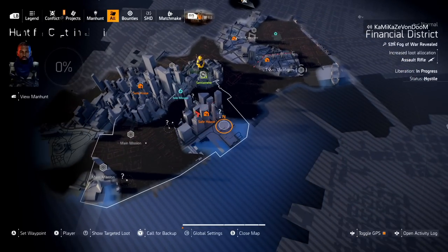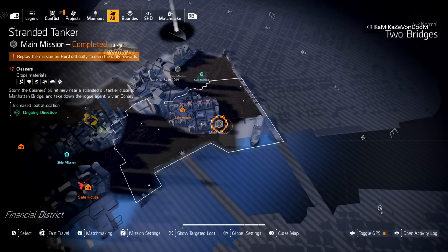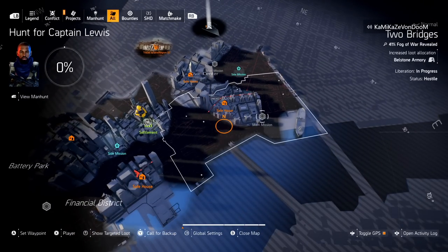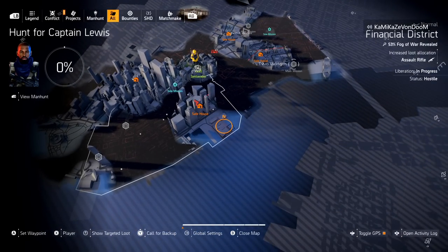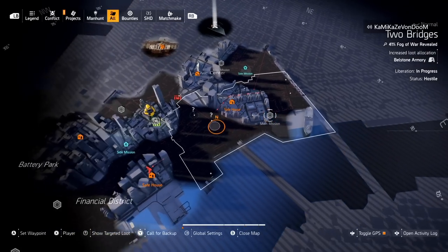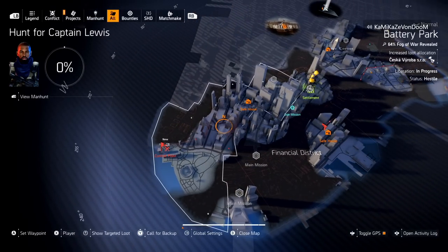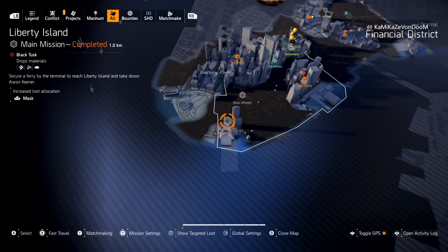Beat Wall Street, then fast travel back to the Police Depot side mission and finish it. Then go to Stranded Tanker and finish that. As you're finishing Stranded Tanker, one person runs over to the Carry Tunnel side mission, and the other person — when done with Wall Street — starts the Pier 26 side mission. Finishing Stranded Tanker completes those two areas completely. Fast travel to Pier 26, finish it, then go to Carry Tunnel, which will unlock Pathway Park. Once you do that, all four of you fast travel to Pathway Park, knock that out, and it unlocks Liberty Island.